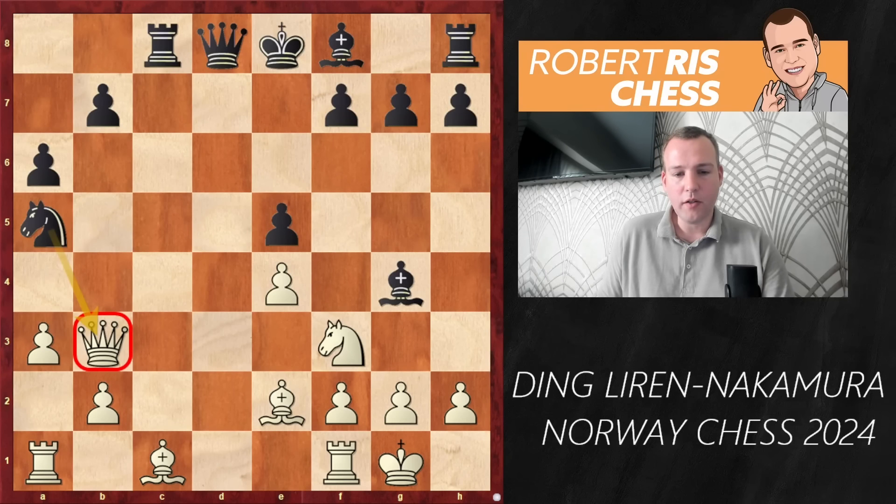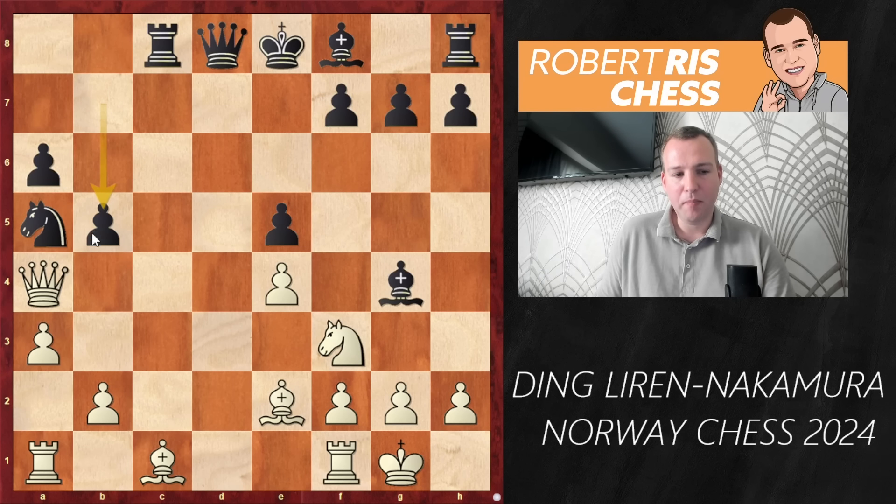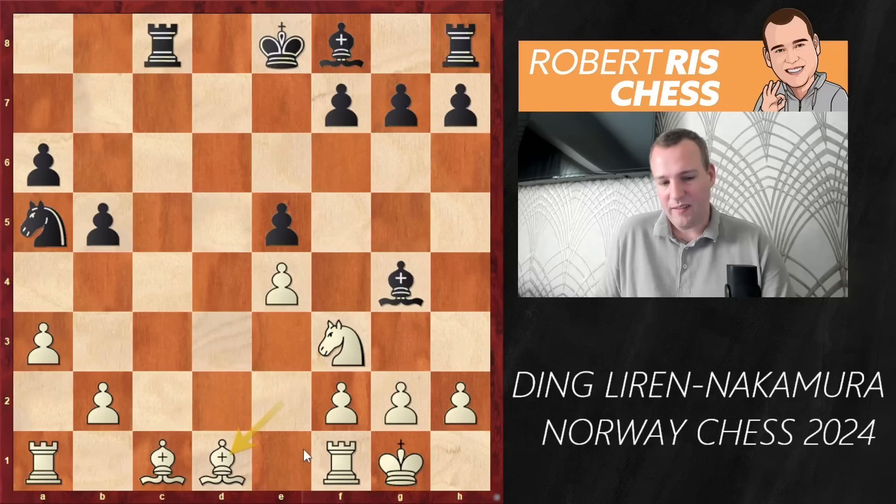Black can just continue developing with quite an acceptable game. It's important that the obvious ideal move b5 is not really possible because of Nxe5 - with a threat against the bishop on g4, white has time to neglect the threat against the bishop on c4. If you take on e5, Qxe5, you recapture with check and on the next move you just move the bishop away and white is a very big pawn up. So Bc4 is a more active way of playing, but as I said it was not played. Ding played Qb3, and the problem is Na5 attacking the queen.